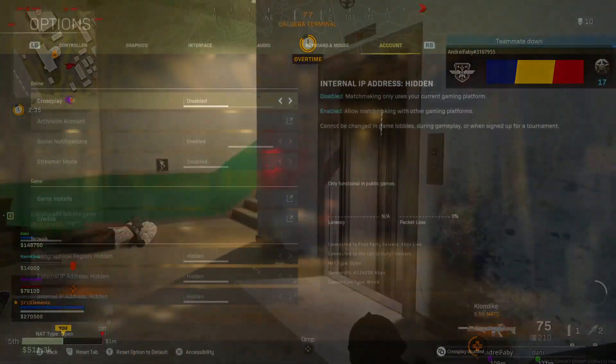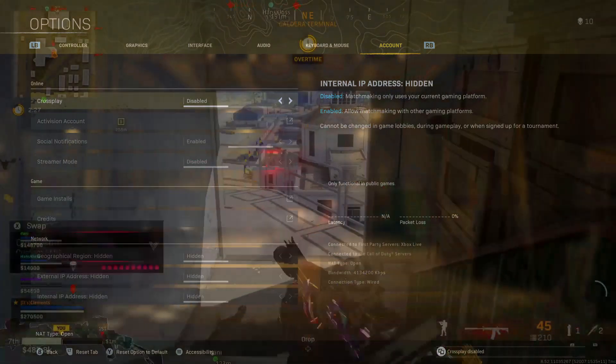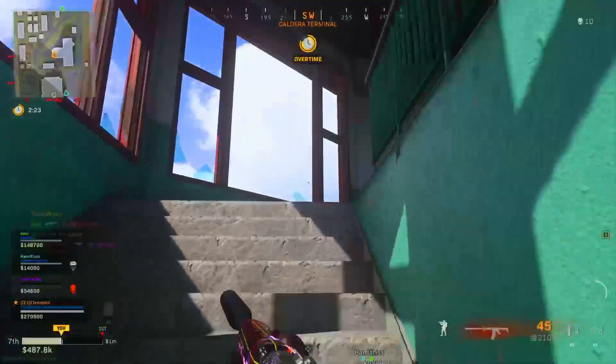To do this, as you can see on screen right now, all you need to do is go into your Options tab, scroll all the way to Account, and then the first tab there is Cross-Play — you want to entirely disable that feature. Hopefully this does help, though it's kind of hit and miss.